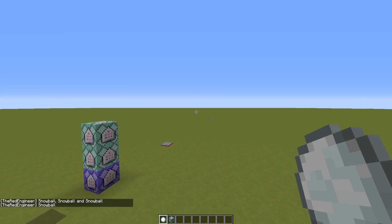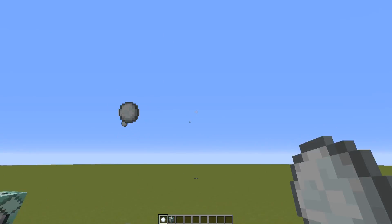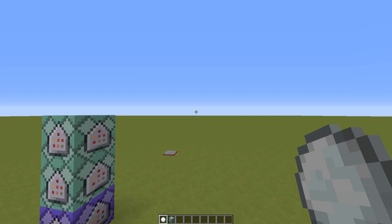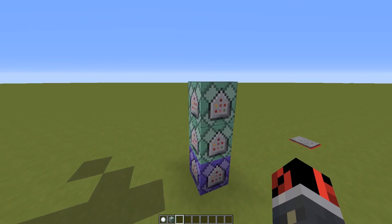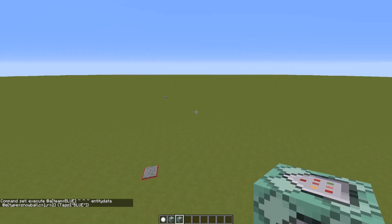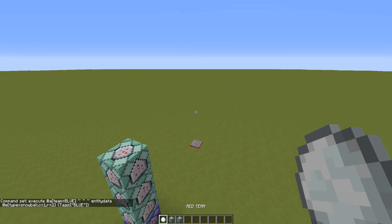The radius equals one was too small, so I increased it and it works. Now these projectiles launched by a red player will deal damage to blue players. I need to copy this command block and do the same for blue players — instead of red, write blue, and give the tag named blue to snowballs launched by a blue player.